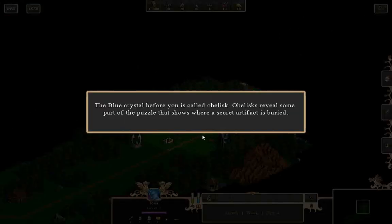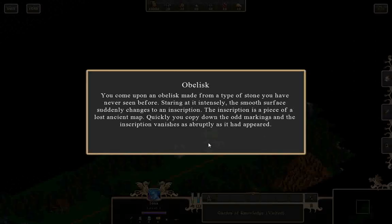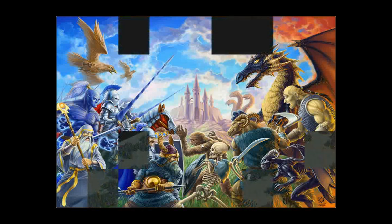Obelisk — the blue crystal before you is called an obelisk. Obelisks reveal some part of the puzzle that shows where a secret artifact is buried. You come upon an obelisk made from a type of stone you have never seen before — staring at it intensely, the smooth surface suddenly changes to an inscription, which is a piece of a lost ancient map. It reveals part of the map.